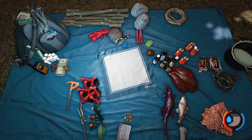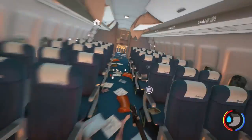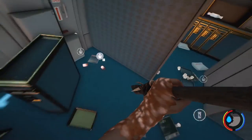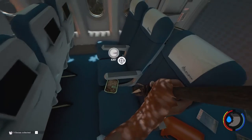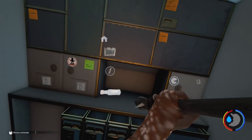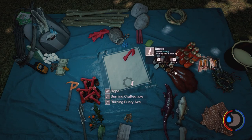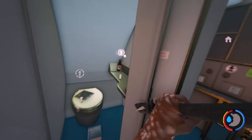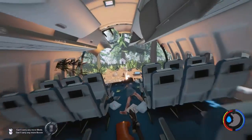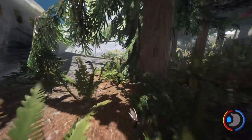I might see if we've got any more soda on the plane. Yes, we have. Lovely. Just eat some of that. Can't carry any more booze — that's a bummer. Can I make any more Molotovs? No. Oh, we've also got a ton of meat and no drying rack. But we are going to head over and see if we can find the flare gun.